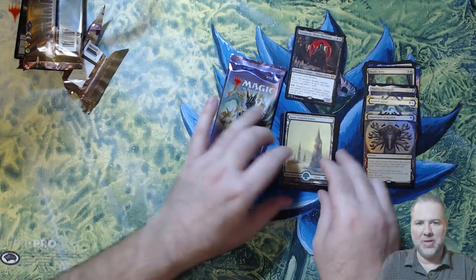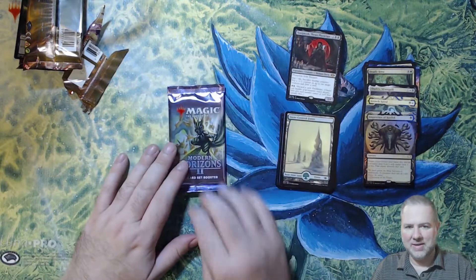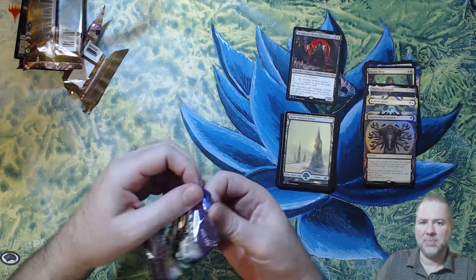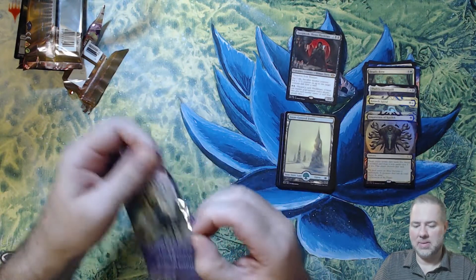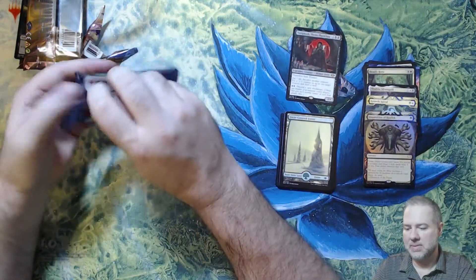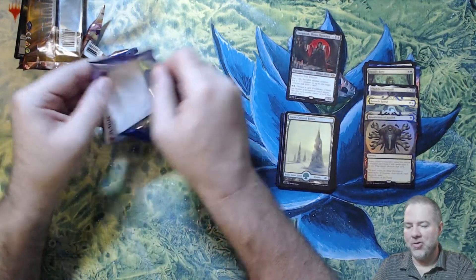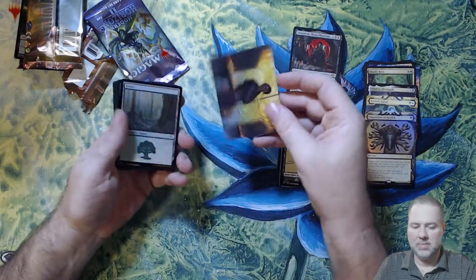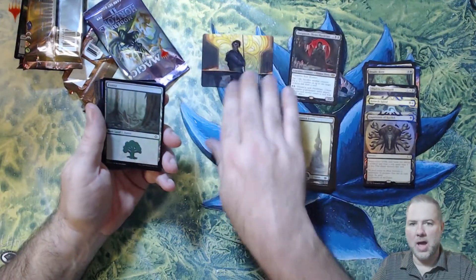Last one here — the Modern Horizons 2 set booster. What are we thinking? Ragavan, fetchland? Anything right now is gravy after those first two packs, to be honest. Oh look at that — Garth One-Eye!